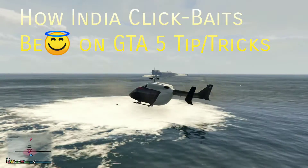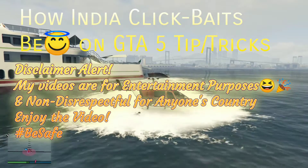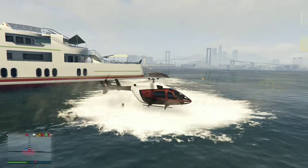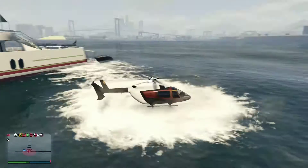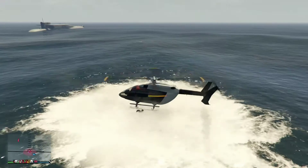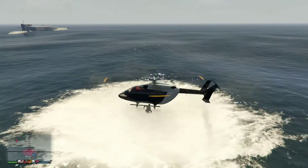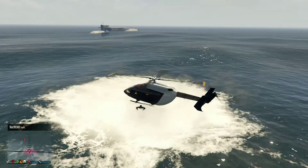Today I will show you how to get your friends inside the helicopter from the water. You first have to put the helicopter very low to the water. Then your friends gotta try to press Y — like spam the button.